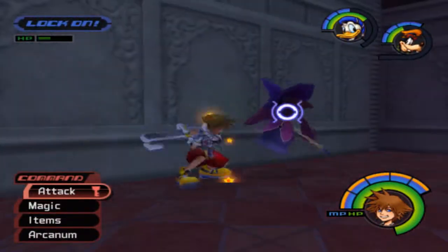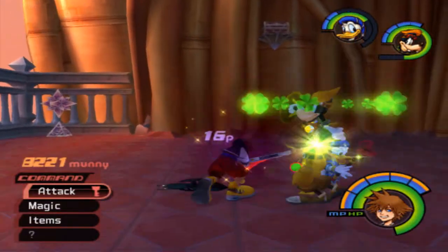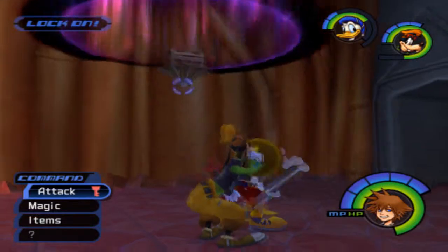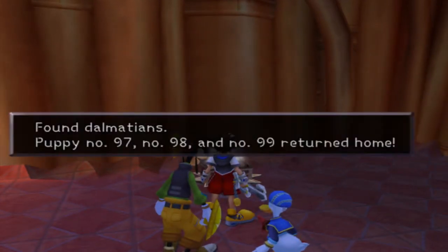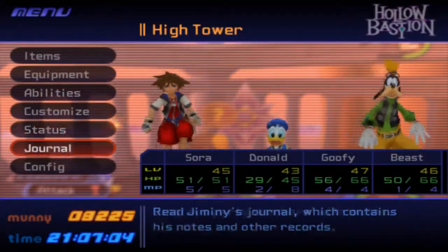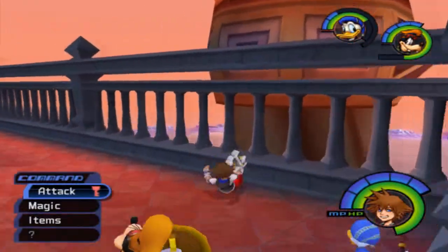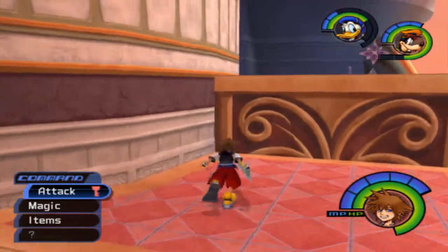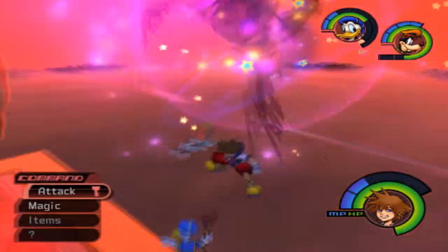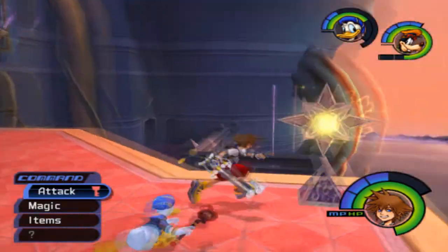We're almost at the top of the castle now — this is the last stretch. Let's bring this guy down. And we get more Dalmatians — those are the last three. Let's check the journal — 101 Dalmatians. We still got three left, three in Hollow Bastion. Once we finish those three, we'll have all the Dalmatians and can go back and get our final reward. Strike Raid works against them — cool, noted, I didn't know that before.